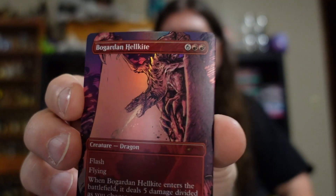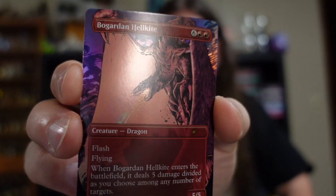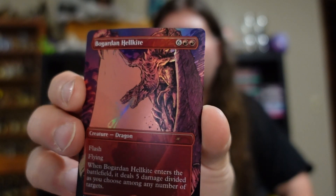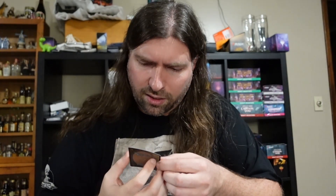Oh, we got another foil — got two foils in a row, we got a foil yesterday. Alright, so we got Bogarden Hellkite. I'm definitely digging the art on this one a lot better than yesterday's card, but yeah, I actually kind of like this one.